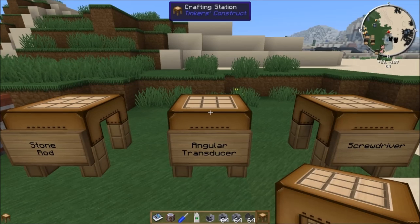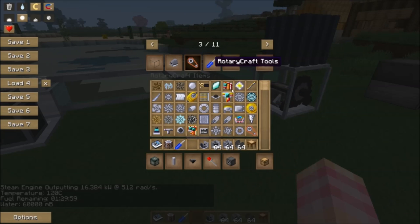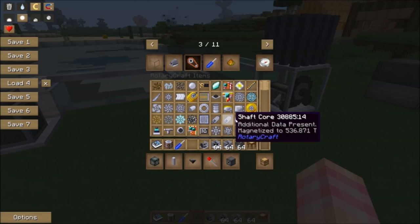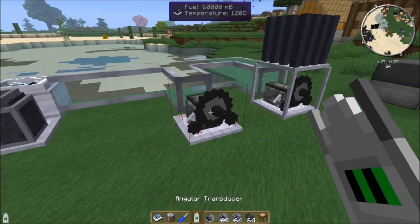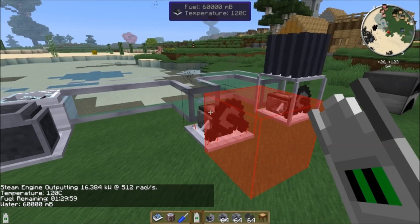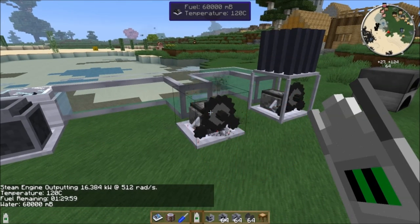What the angular transducer does is, if you right-click with it on any shaft or engine — I've got a mouse issue that sometimes double right-clicks — the angular transducer will show you how much power it's outputting, at what speed, and give you other information. For this steam engine, it's telling me it has enough water to run for an hour and a half.